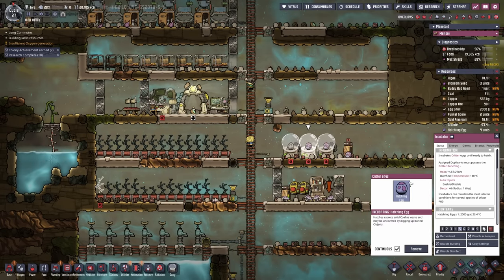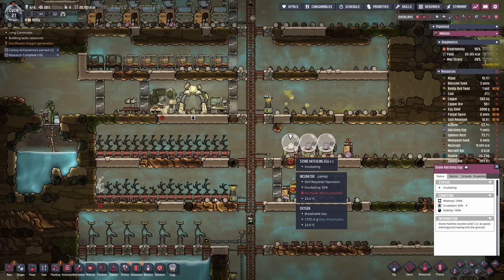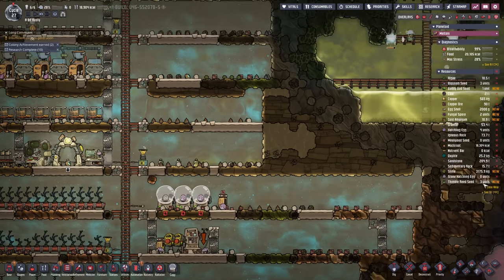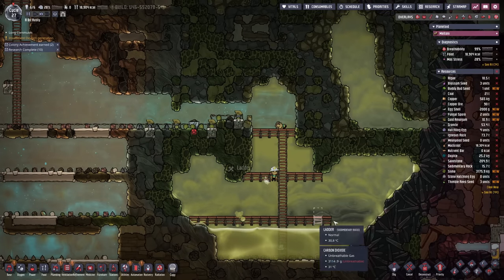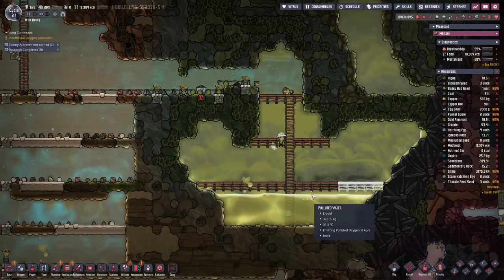We've also cycled all the sedimentary rock out of these bins in here. We're trying to feed all of the hatches on sedimentary rock so they all start mutating into their stone hatch variants, so the egg-laying chances are going up for stone hatches. Let's get rid of that regular egg — once the egg's removed we are going to switch that thing over to stone hatch eggs. I don't think we have any more yet but we will at some point.